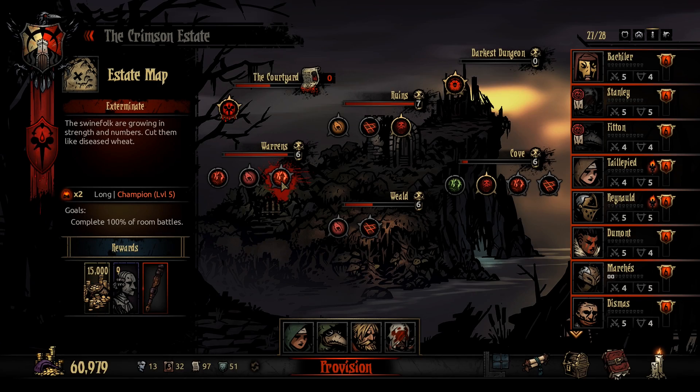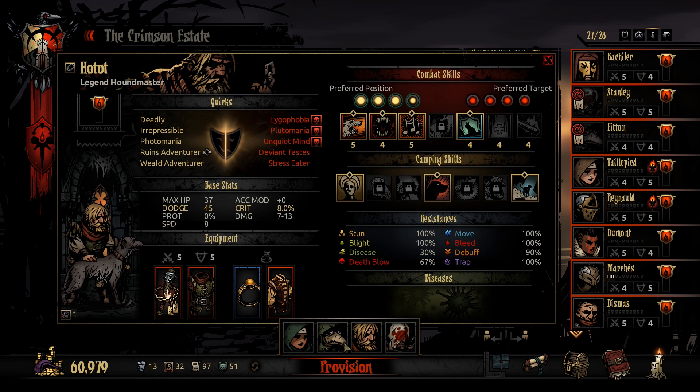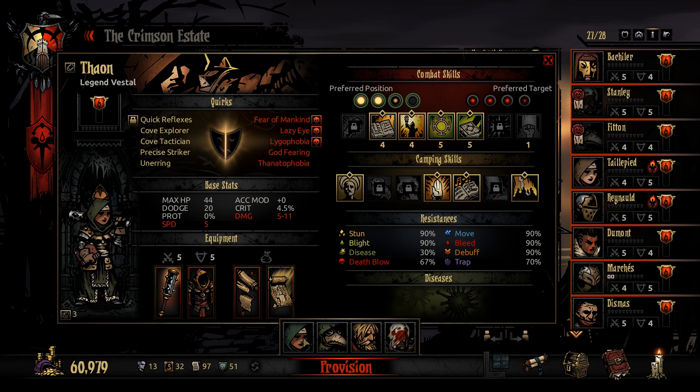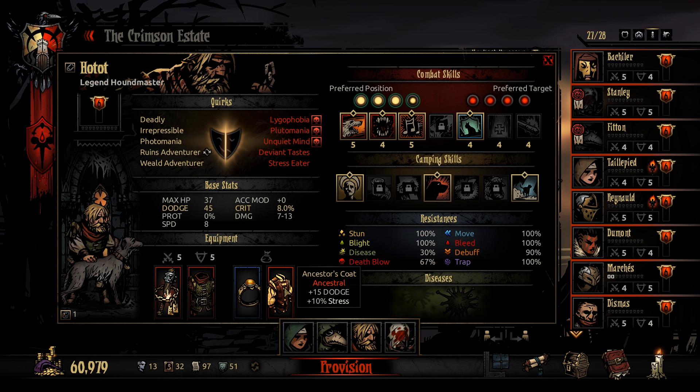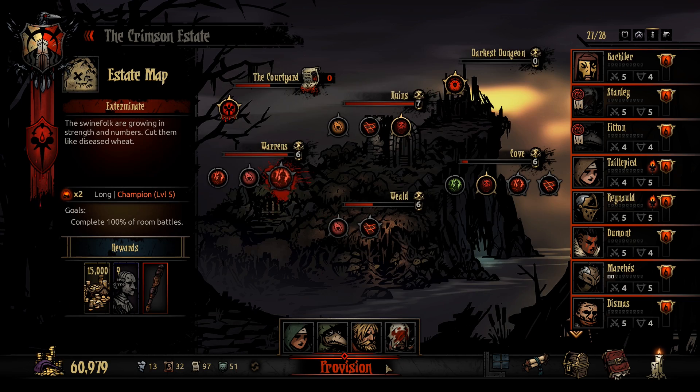Our next run is going to be a long level 5 Warren's run, because I still want the Ancestor's Pen and it's available right here. Here's our group: we got a Flagellant, a Houndmaster, a Plague Doctor, and a Vestal. I'm using a slightly more defensive trinket setup this time — Wilbur's Flag on the Flagellant and Ancestor's Coat on the Houndmaster. Let's go.